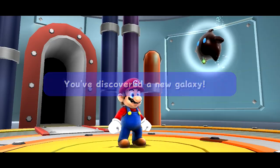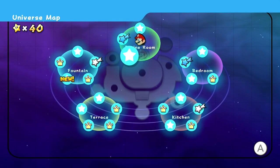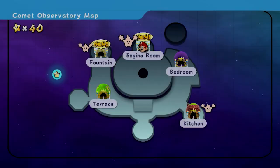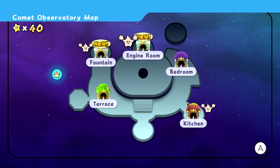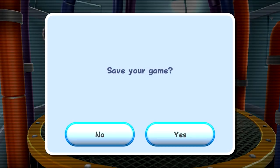That's the second star completed. New galaxy unlocked — that's fun, very cool. New chapter in the storybook, which will be ignored, and a new Hungry Luma — very interesting. We haven't gotten one at the bedroom. Is there just not one at the bedroom? I forget.